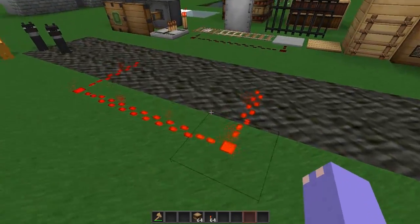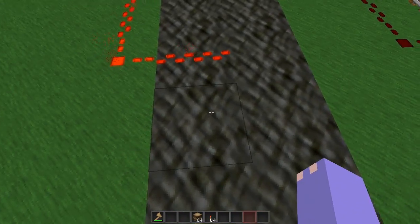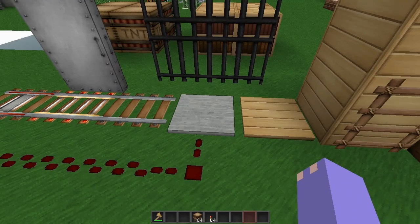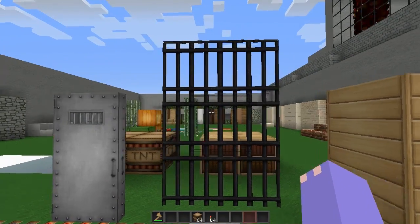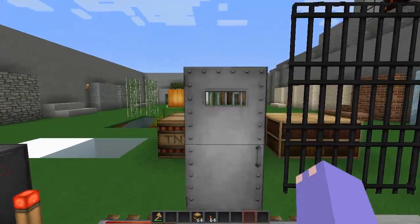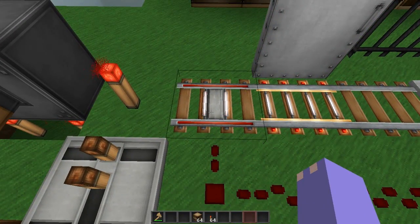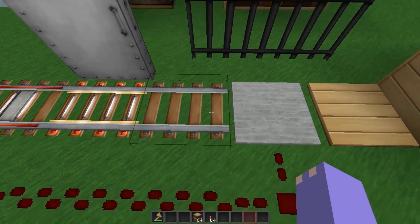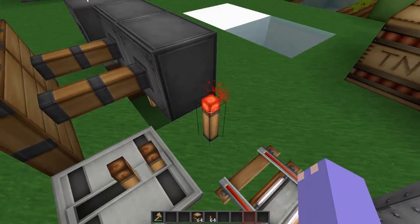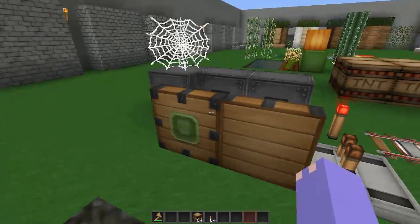We have lit redstone. This right here is bedrock. Not lit redstone. Pressure plates. Iron blocks, iron grates, iron gates, iron door. We have a detector rail, powered rail, normal rail. We have a repeater, redstone torch, sticky and smooth and regular piston.